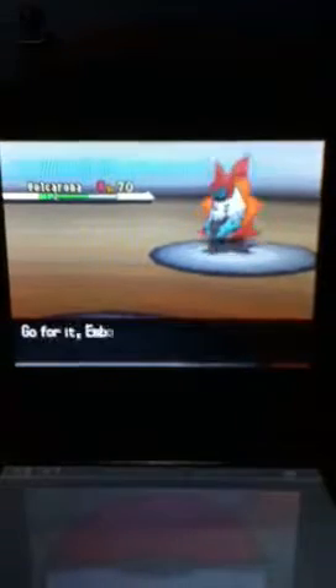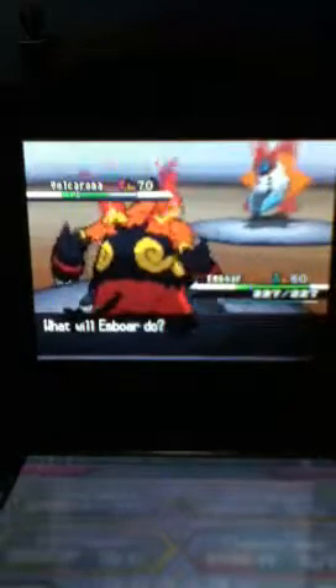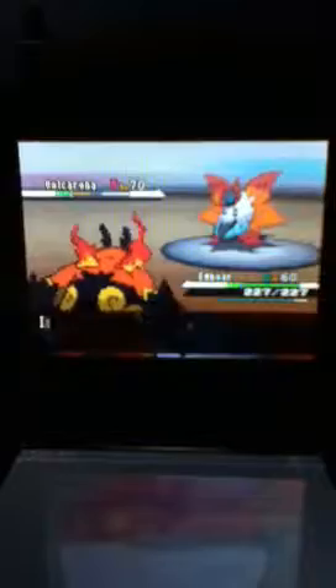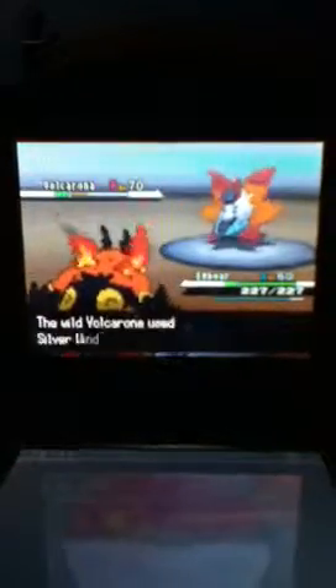I am going to send out my Emboar. Volcarona is a Bug and Fire-type. Its moves are Quiver Dance, Heat Wave, Bug Buzz, and... oh shoot, what was its other move? One other move that I forgot — Quiver Dance, Bug Buzz, Heat Wave... why can I not think of it? I am going to try one more Brick Break. Silver Wind! That's it. I knew it was a Bug-type move but I couldn't think of it.